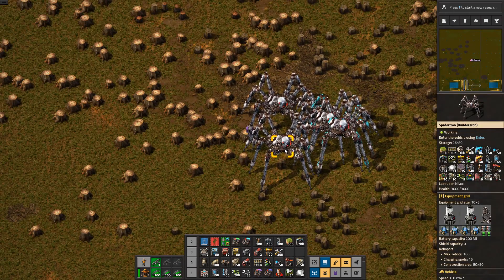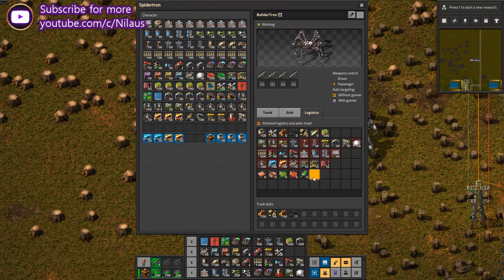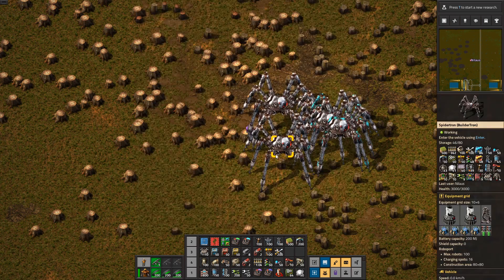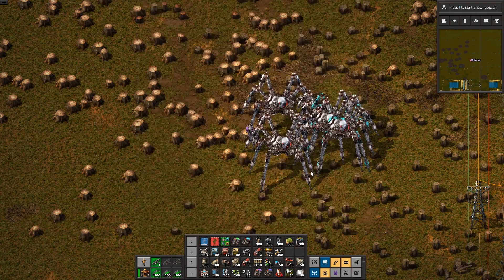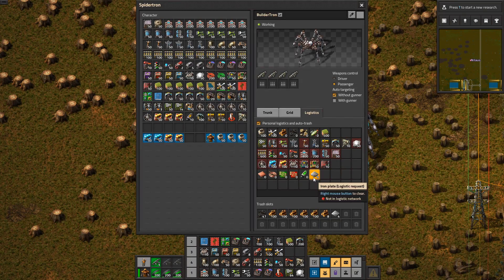You can make changes and copy between the different Spidertrons with the usual method: shift right-click to copy and shift left-click to paste. So if I change this one and copy it, then this one also has it. Copy and paste again, and this one has it as well.